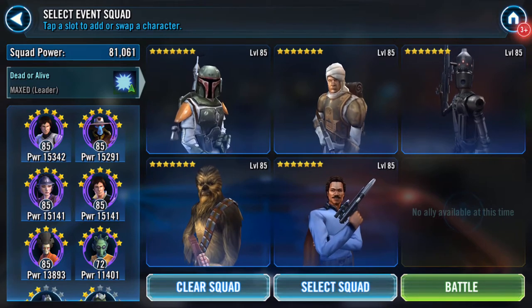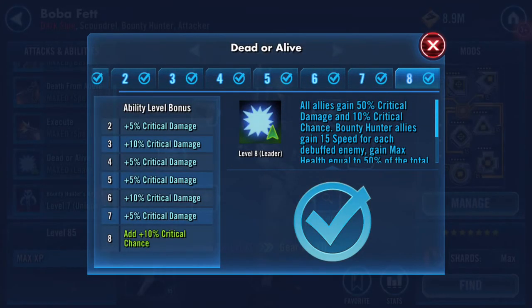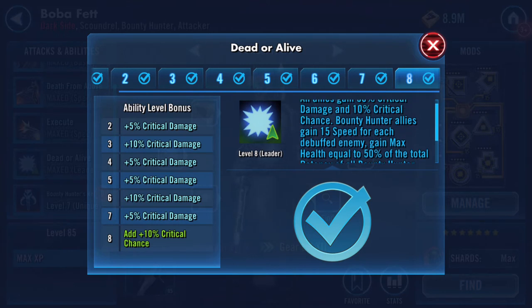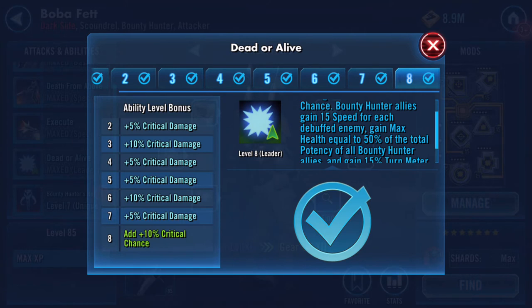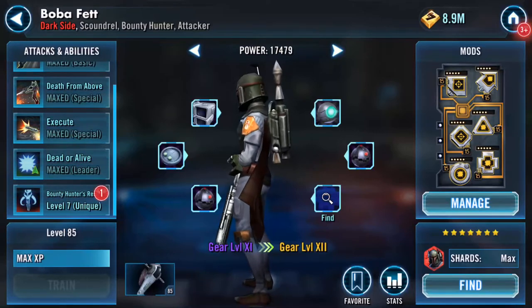What does his leader bring? Maxed: all allies gain 50% critical damage and 10% critical chance. Bounty hunter allies gain 15% speed. For each debuffed enemy, gain max health equal to 50% of total potency of all bounty hunter allies. Okay, so we'll leave him as lead.